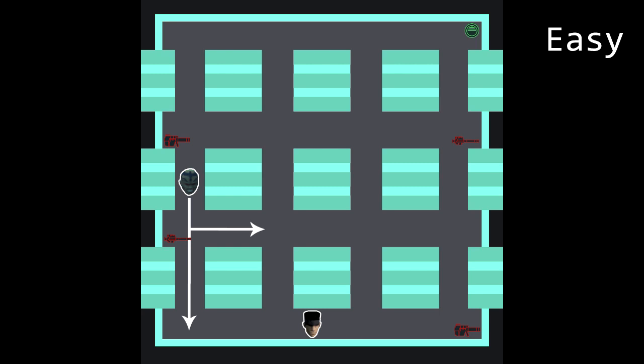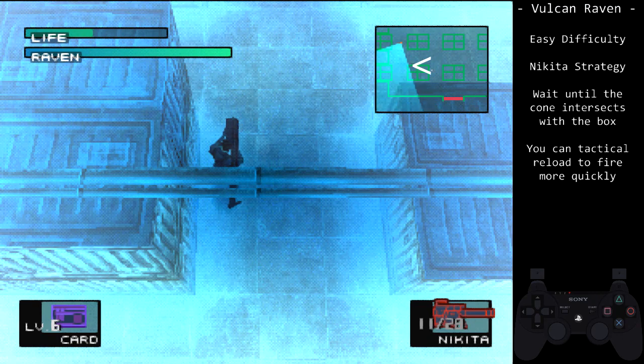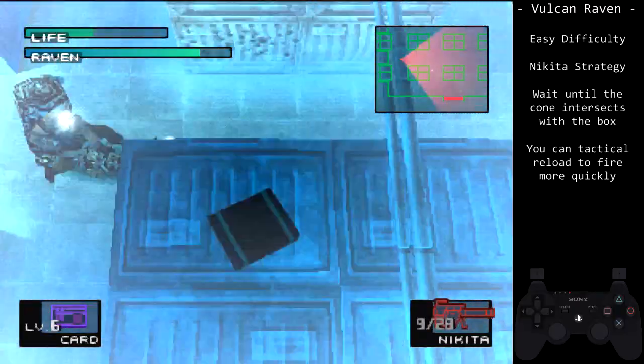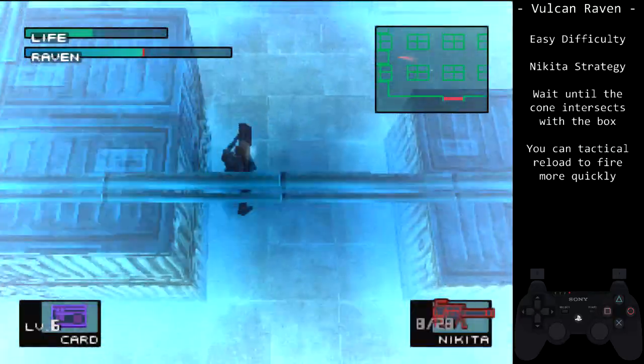Let's look across the difficulties for strategies. I will show images for where Raven starts and his path on each difficulty. On easy, Raven can go down or right at the first junction, making it ideal to begin the loop when he moves into the intersection. For the recommended Nikita approach, go to the top right corner of the box to your left. Time your shot for when Raven's cone intersects with the box, then fire and begin the loop. Tapping R1 can speed up your shots, but be careful — we do not want to hit Raven too early while he is still in his iframes. The safest thing to do is wait until the missiles make contact, then mash square to fire again.